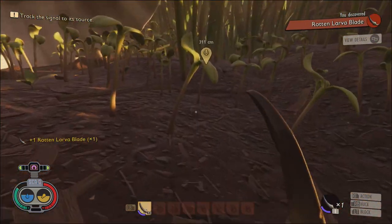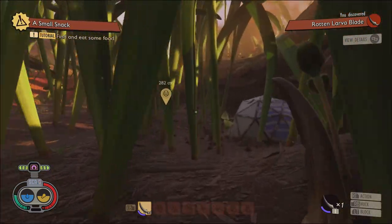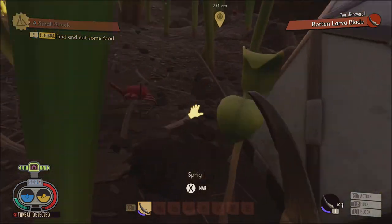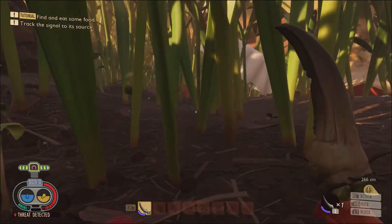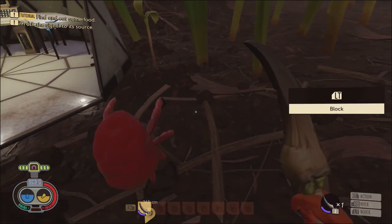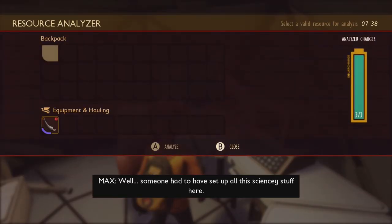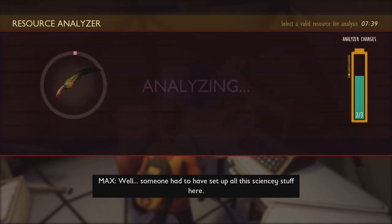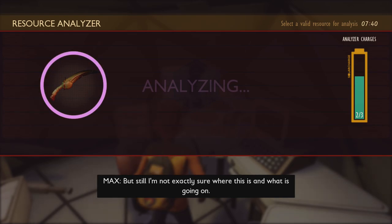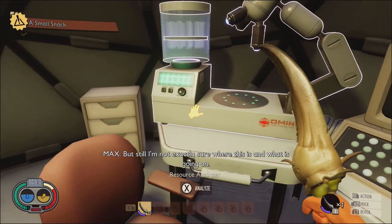Boom! Now you have a weapon — didn't even have to pick anything up. Now you're going to scan it and it'll give you the recipe. This is one of the ways to get it.